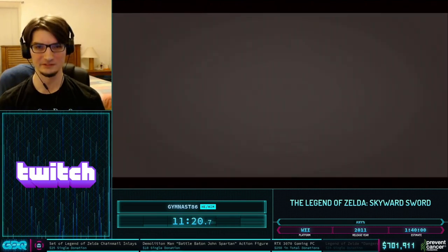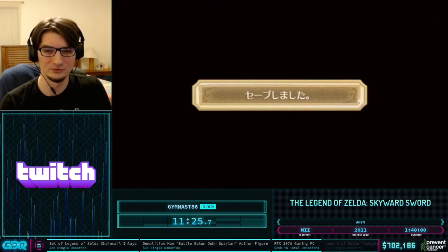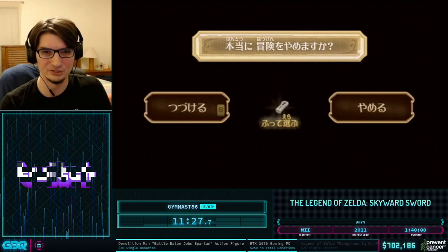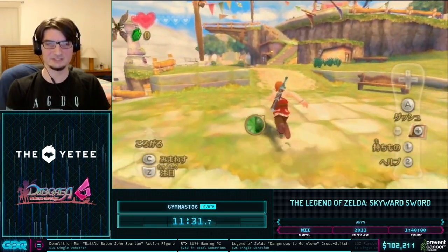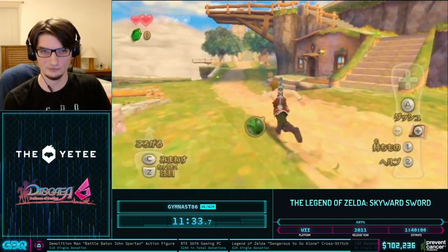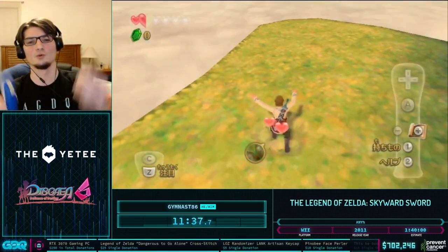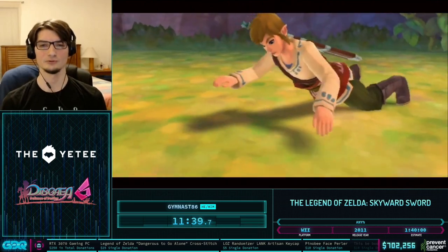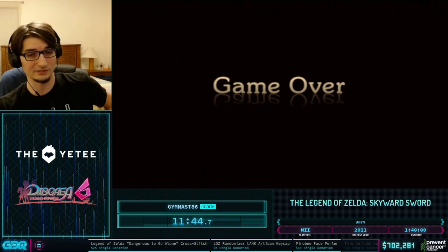Now we're coming up on the Wing Ceremony cutscene skip. This is basically a cutscene skip where I have to mash for a side hop. We side hopped out of the cutscene trigger, and this allows us to go over here and die on the west cliff of Skyloft immediately afterwards. Being able to skip that cutscene saves about 75 seconds, so that's a pretty good time save.